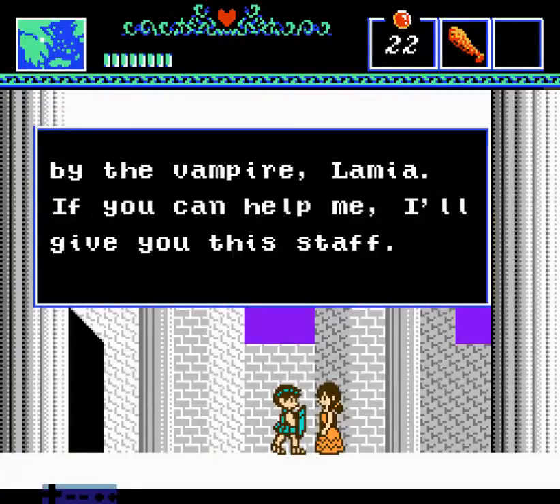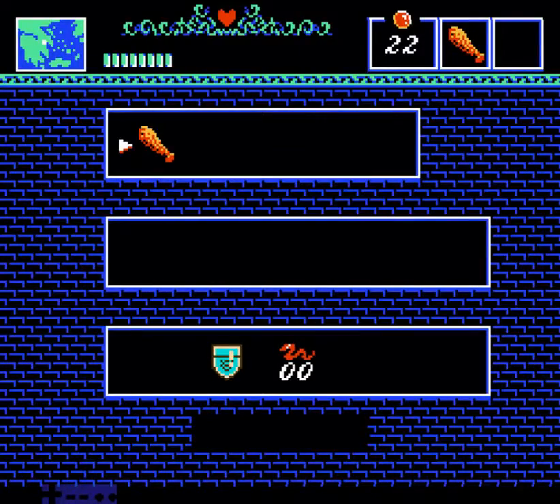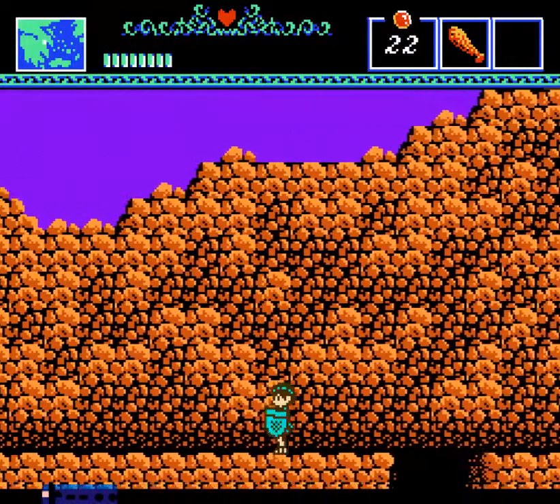A Lamia kidnapped your child? I'll save the kid in exchange for a staff. That reminds me — I never showed the inventory menu. We start off with just the club and zero salamanders, and we got Athena's shield too now.